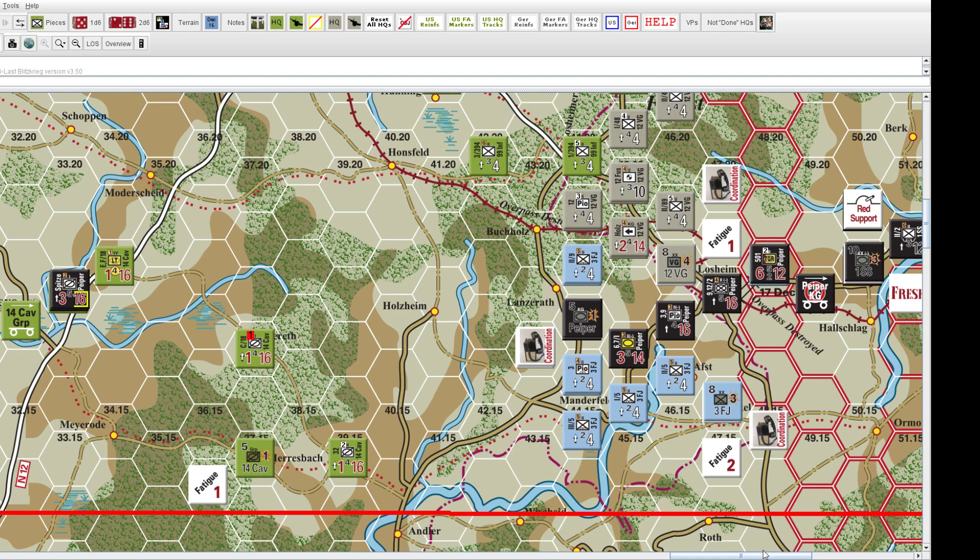There are a couple of special counter types. In Battalion Combat Series, there's the notion of a formation — which is generally a division. A division is made up of battalions, and those battalions translate directly into the units you control. Each of these counters is basically a battalion within the formation.